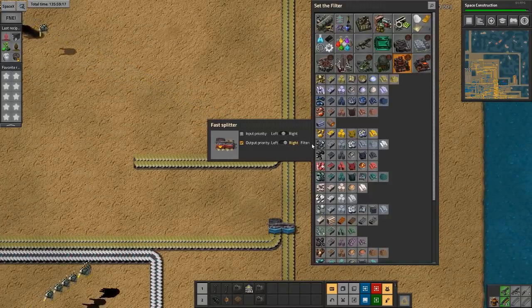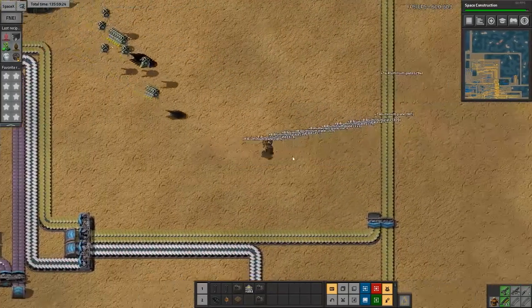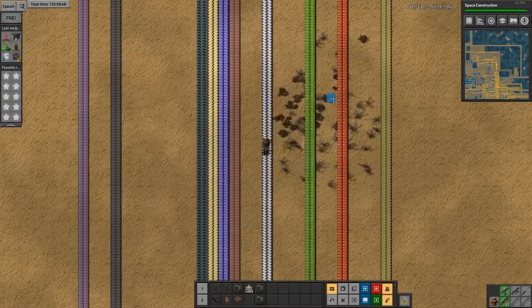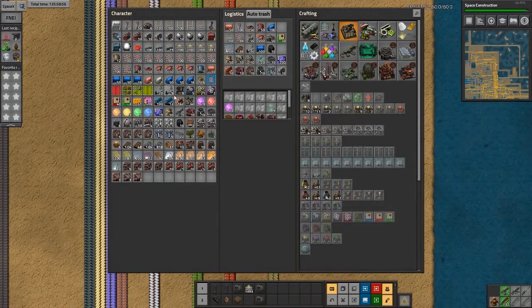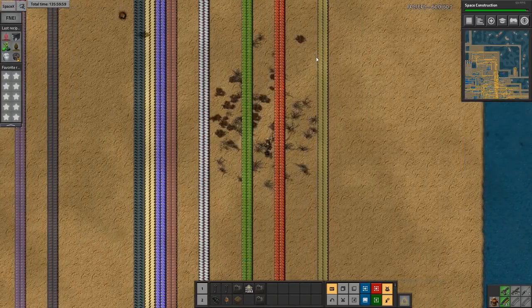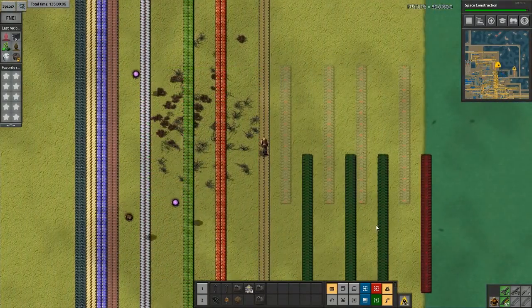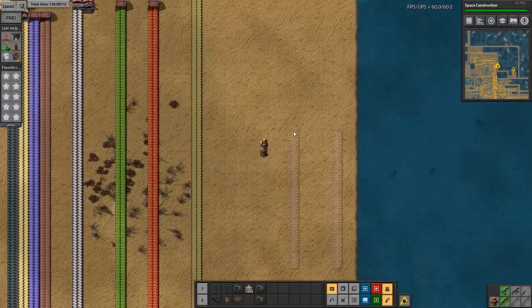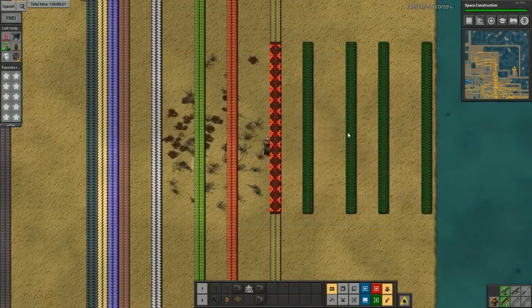The next feature is copy and paste, added in version 0.17. As opposed to using blueprints — where back in the day you'd make a blueprint, paste it down, and end up with blueprints all over your inventory — now you can do Control+C. You get a little icon that pops up, grab the building, and place it down. The bots will build it and you don't have a blueprint in your inventory. You can Control+C anything, and if you really like it you can press B, go into blueprints, and save it there as well.